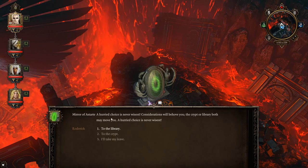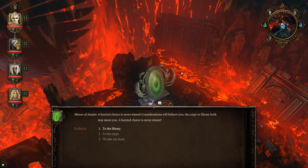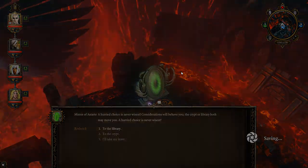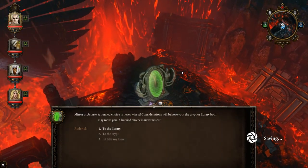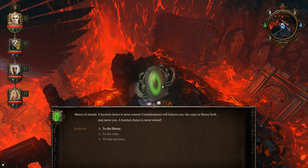A hurried choice is never wisest. Considerations will behove you. The crypt or library — both may move you. A hurried choice is never wisest. I don't know what that was, but there's a possibility that the driver might be going down.